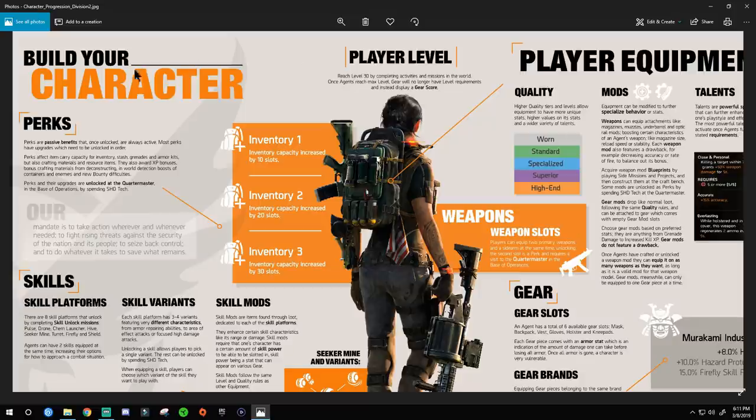First things first — perks. Perks are passive benefits that, once unlocked, are always active. Most perks have upgrades which need to be unlocked in order. Perks affect item carry capacity, inventory stash, grenades, armor kits, crafting materials, and resource items. They also award XP bonuses, bonus crafting materials from deconstructing, in-world detection boosts for containers and enemies, and new bounty difficulties.